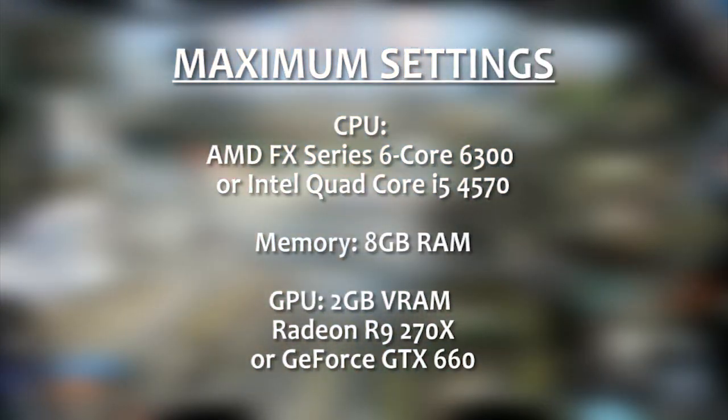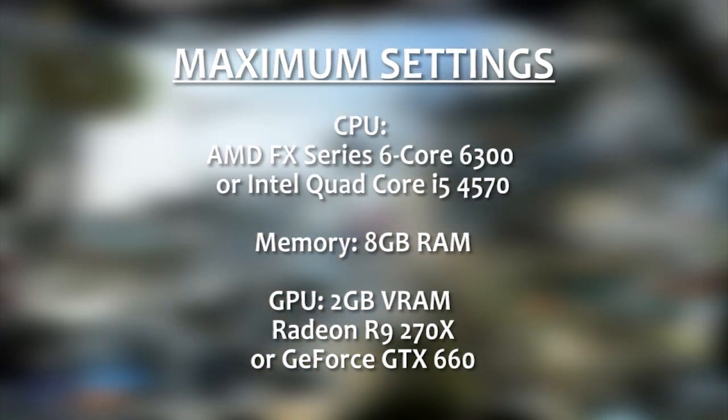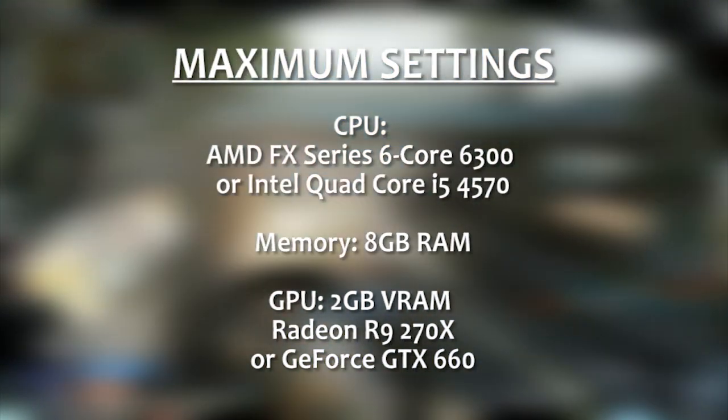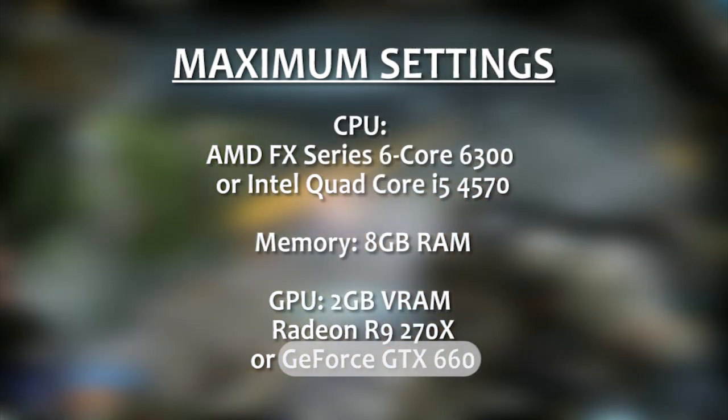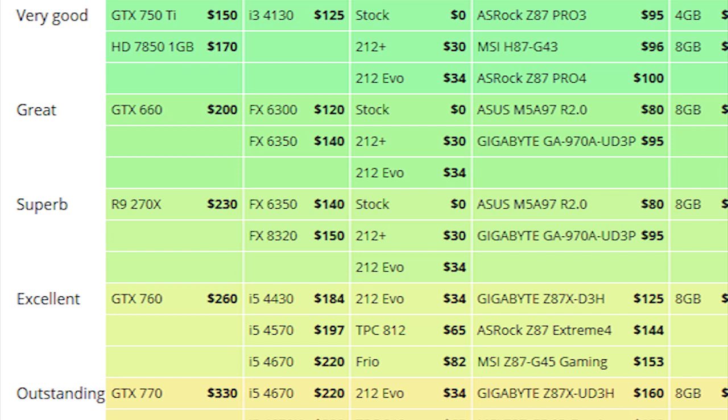Your graphics card will probably need to be a little higher-end — nothing extreme, but something with 2GB of video RAM, like a Radeon R9 270X or a GeForce GTX 660. Specs like this can be found on the Logical Increments parts list starting around the Great and Superb tiers.